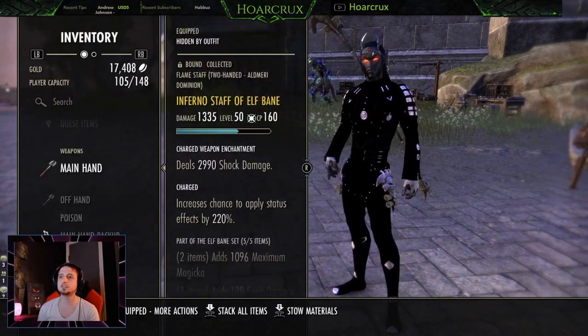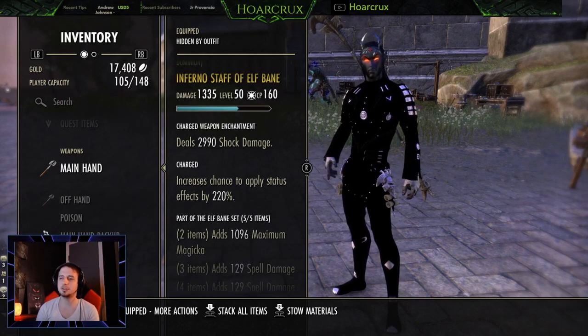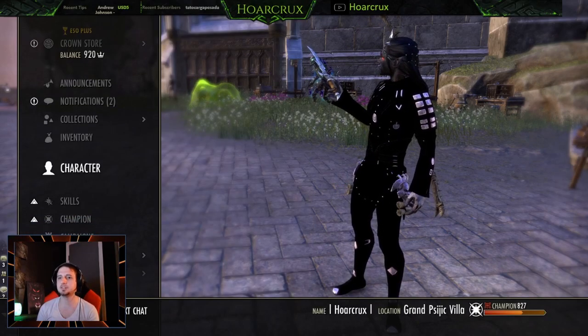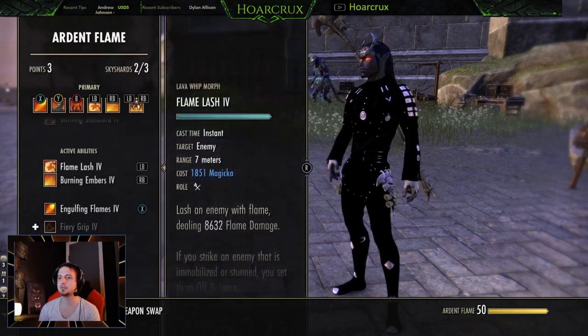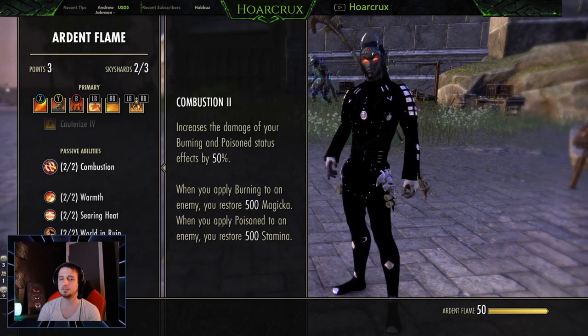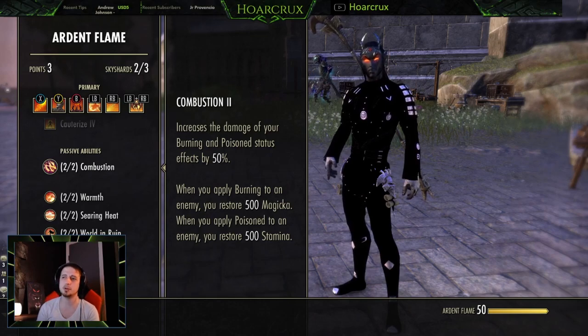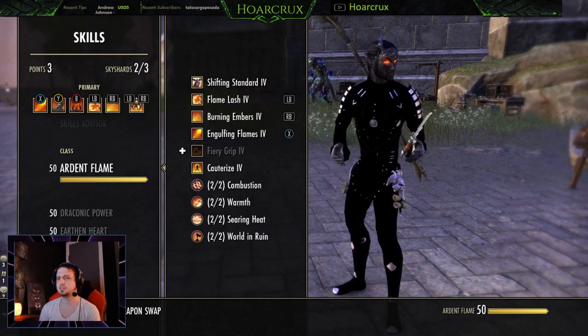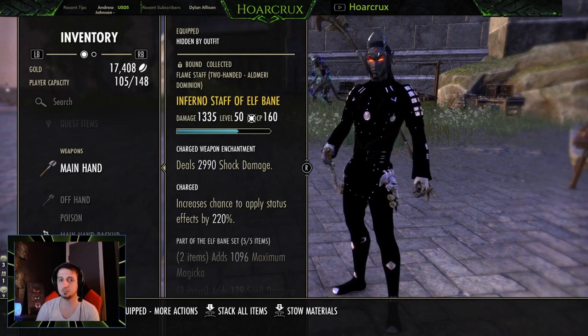The first set we're running is Elf Bane. I know you might think Elf Bane is a bad set, but it is not if you run it a certain way. We're running Charge on this — the reason is twofold. First, for our Combustion passive: the Combustion passive states that anytime you apply a burning status effect you restore Magicka, and vice versa for poisoning you restore Stamina. There's no cap on this, no internal cooldown — anytime a burning effect is applied you get Magicka back. That's our primary source of sustain. Second, running Shock enchant on the weapon means you're 100% guaranteed to apply the Concussed status effect.